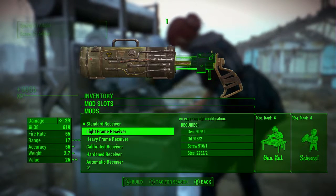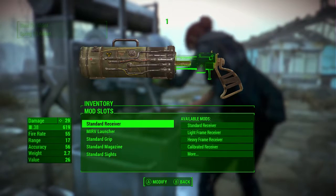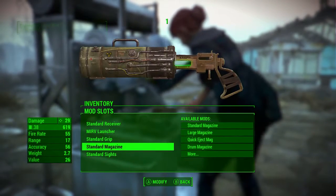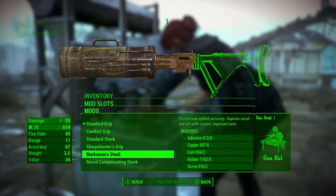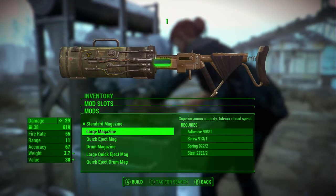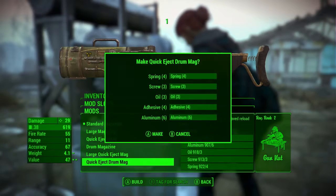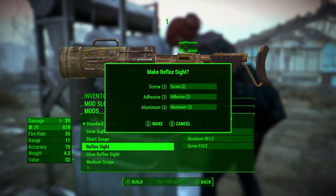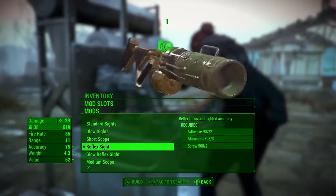So let's attach that. I'd say only modify certain things — don't go overboard. Let's make it look cool: attach the quick eject drum and add a reflex sight. There you go, that looks like a pretty cool, kick-ass weapon.